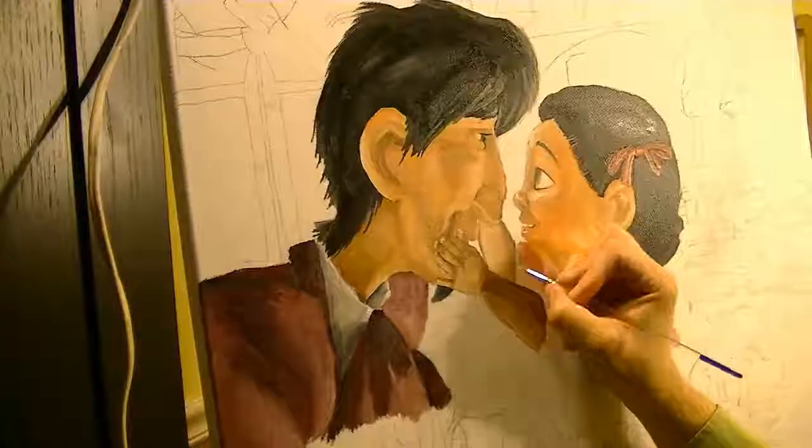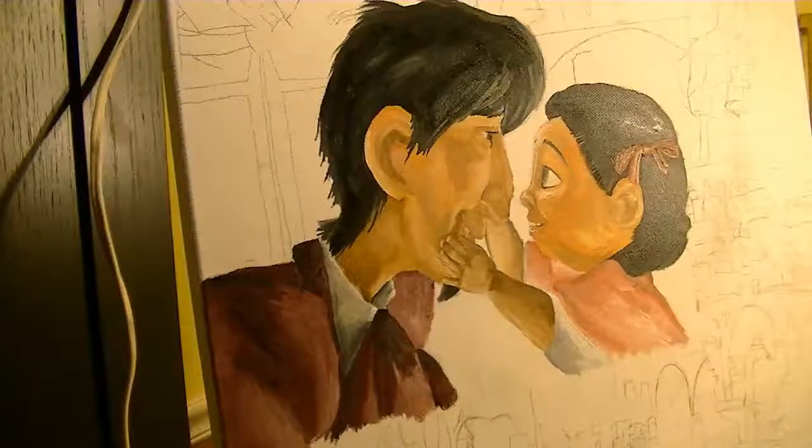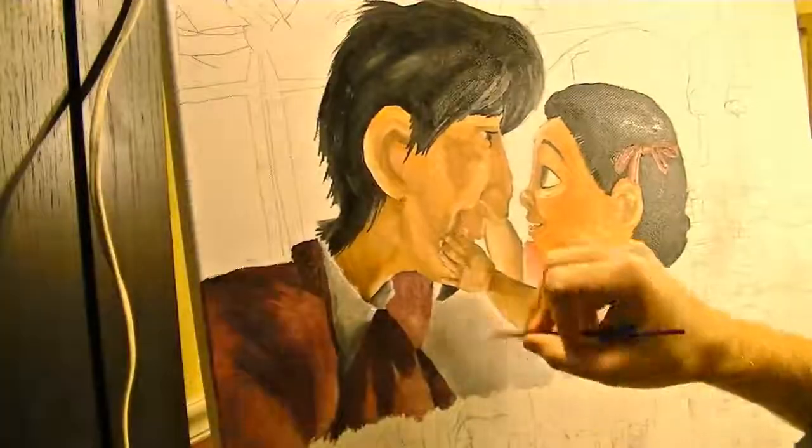I started by finishing up the background behind Hector and Coco. This was fairly simple — all it required was some shading and a lot of white. This is probably the brightest part of the painting.